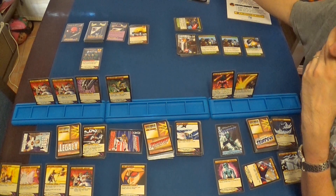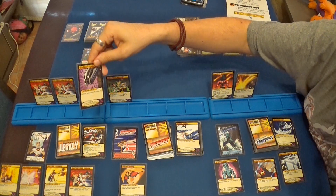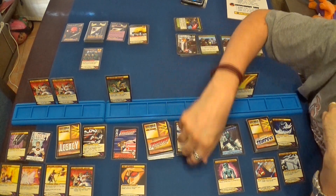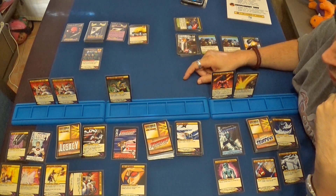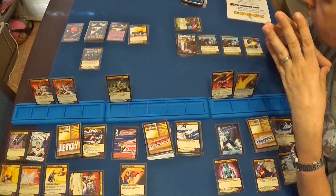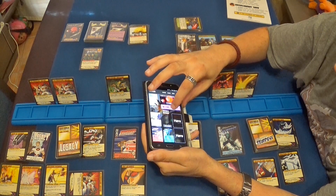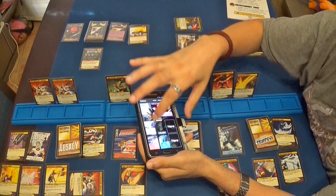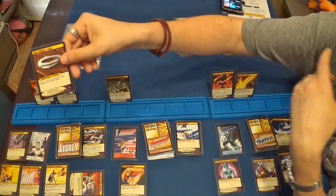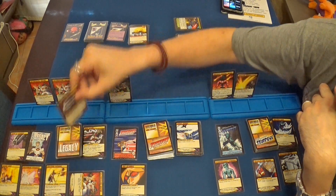Es el turno de Legacy. Reiniciemos los poderes. Jugamos la carta que da un punto de daño más a Legacy en sus ataques. Uso el poder de ataque motivacional: dos puntos de daño, tres, cuatro, cinco directos al Baron Blade, y seis por ser el archienemigo. Le hago seis puntos de daño directos. Todos los héroes recuperan un punto de vida. Robo una carta: el anillo de Legacy, muy buena, porque le permite a Legacy usar dos poderes en un turno.